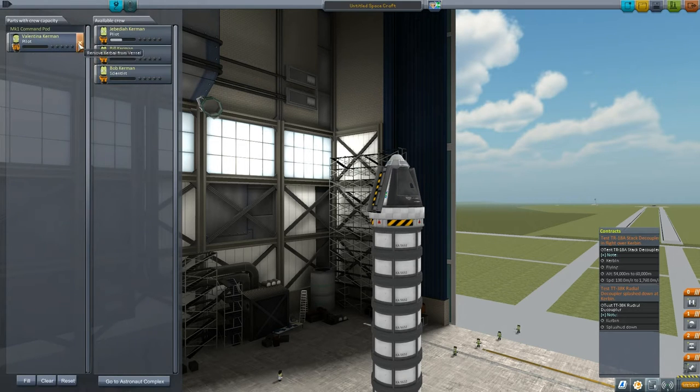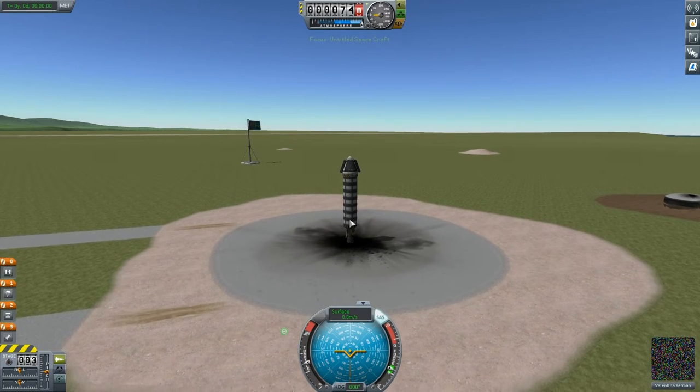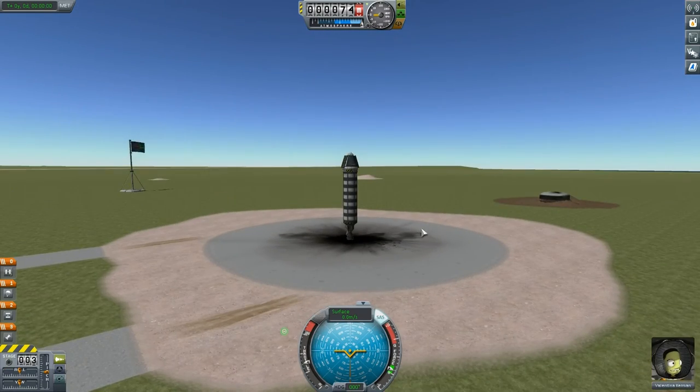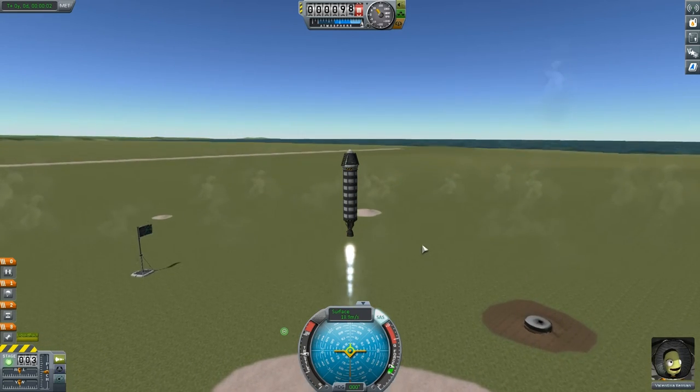Let's choose who we want to pilot this — Valentina or Jebediah? We'll let Valentina have a go. Are you ready? Fingers crossed this works first time. Look at the state of our launch pad — the RKSA has no money right now. Let's just take off and see where we get to.